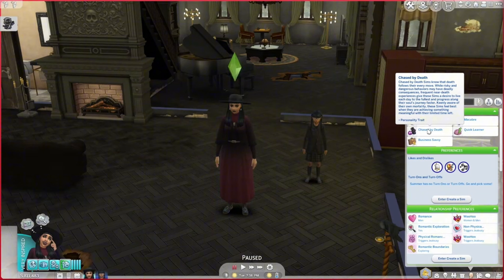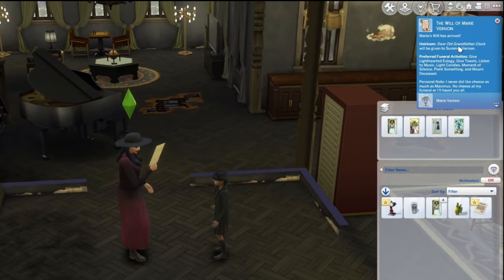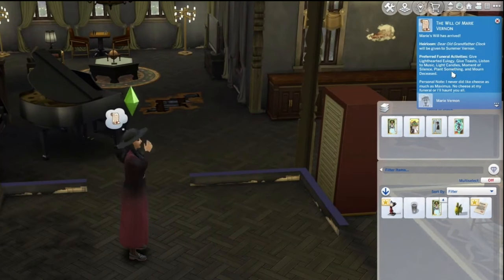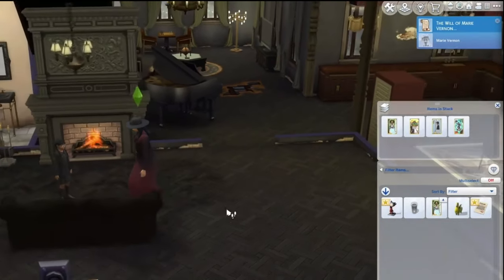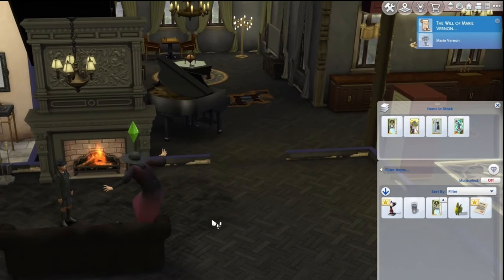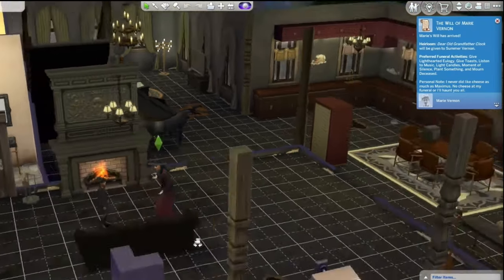Starting off with wills. When a sim dies, their will will be mailed to other sims who are being left something. Your sim will have the option to read the will in front of other sims or just one other sim. It comes into their inventory as a letter, and the other sims are supposed to have a reaction. In the live stream, the sim who got the will — she was an adult — read it in front of her daughter who was a child-age sim. The daughter didn't react at all, but she also didn't have a high relationship with the deceased sim, so maybe that's why. The will itself comes up as a pop-up, so you can read it and then act out what it's talking about.